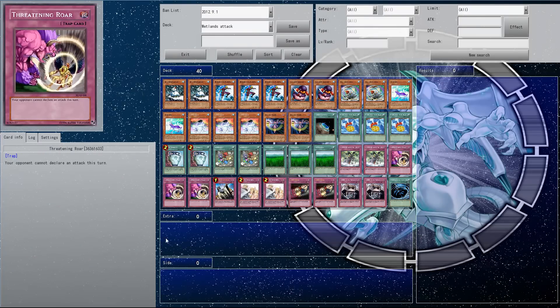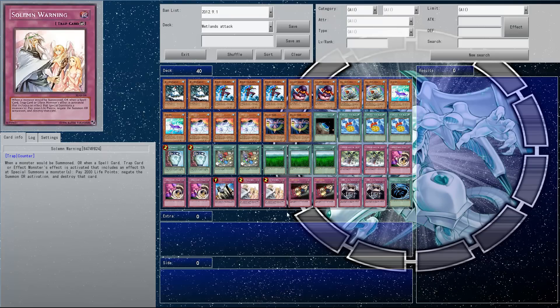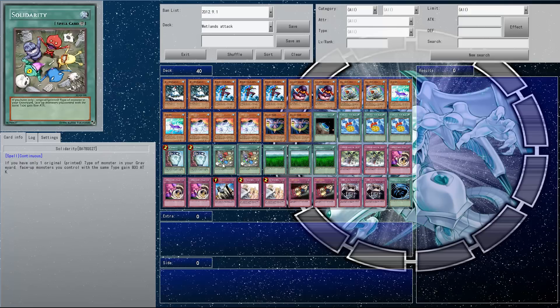No extra or side deck — I only play single games anyway, so my side deck's pretty pointless. For the extra deck you could probably put in like Gachi Gachi and some other things like Leviathan maybe, if you get two Snowman Eaters. You could put Gachi, but if they go to the grave, it makes your Solidarity dead.